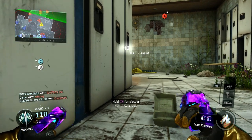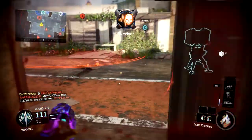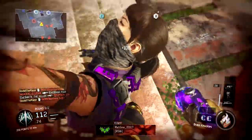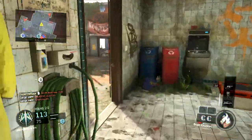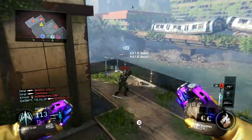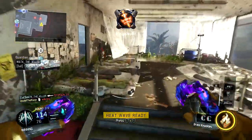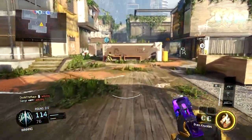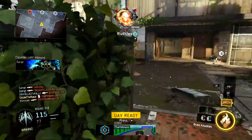I threw on Hardwired because a bunch of people in my stream were saying I died to Sixth Sense. If you guys don't know, Sixth Sense is a perk that shows enemies where you are on the map if you're close. I think I died on like a 20-something streak the game before, so they were telling me to put on Hardwired so I wouldn't die to Sixth Sense, and I ended up getting the nuclear the first game using it.